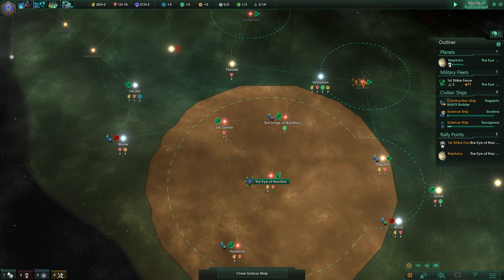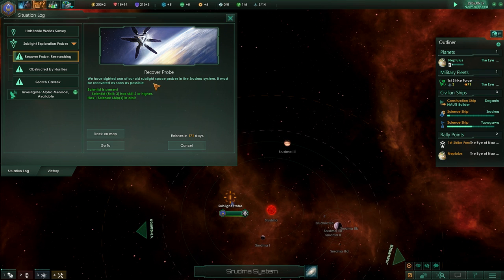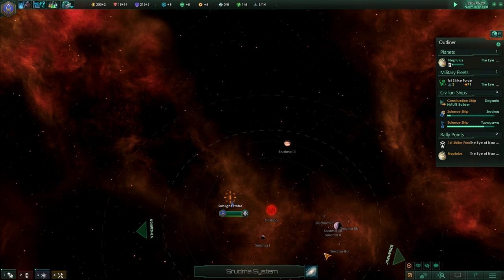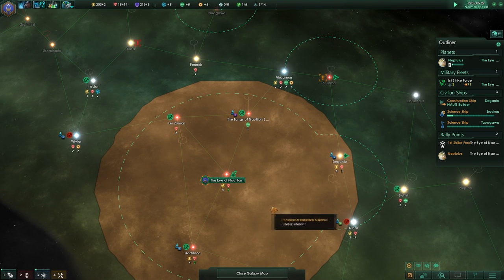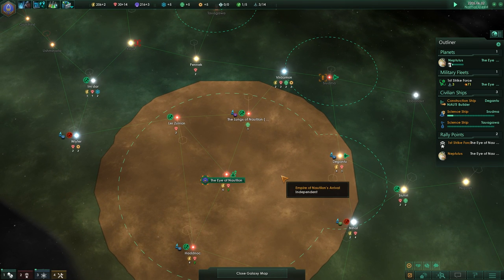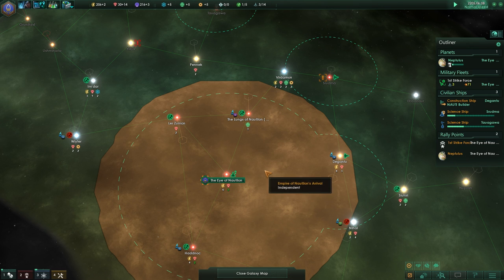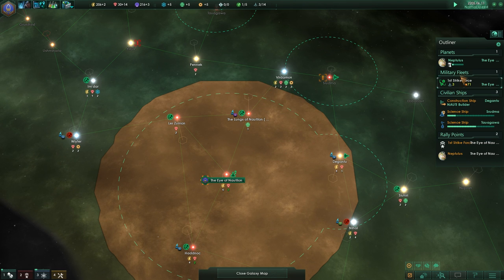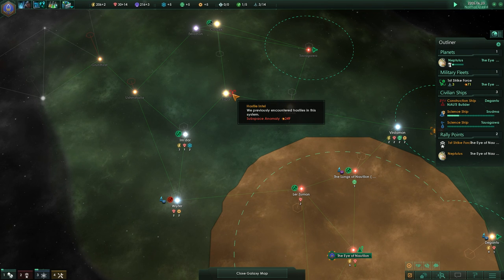Now we're just here trying to recover the sublight probe. We sent out sublight probes because we were so foolish as to seek contact with other alien civilizations — these were the early trials of space travel, foolish efforts. We now know better; we shouldn't have sent them out at all. As soon as the colony ship is finished we'll build a force to recover that drone. There's a subspace anomaly close to our drone that must be destroyed so we can access it again.